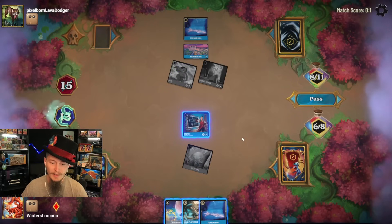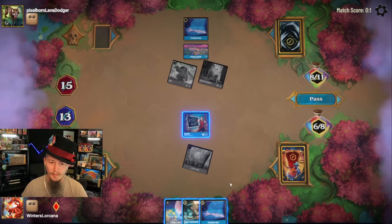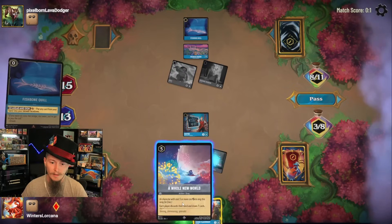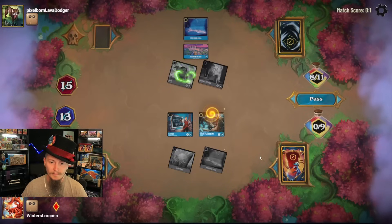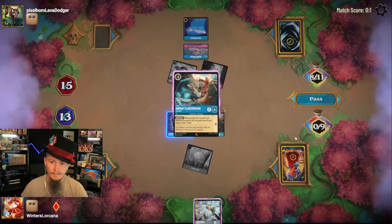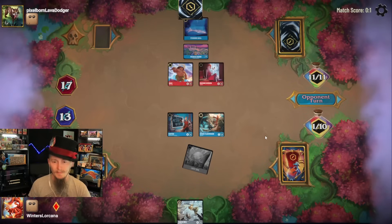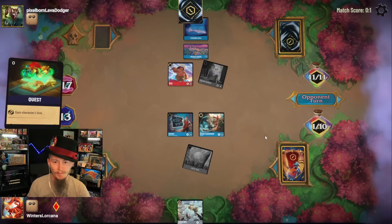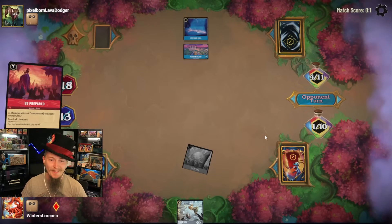Definitely activating Lucky Dime. Now I could play Fishbone, ink the Whole New World, play Hiram, break the Fishbone, draw some cards. I don't want to give my opponent a hand here. My opponent has a million outs — all they need is something that pops the Gaston, and I know they have a bunch of that. They're questing. Are we going to see a Be Prepared? Of course. We knew it — they just have so much.